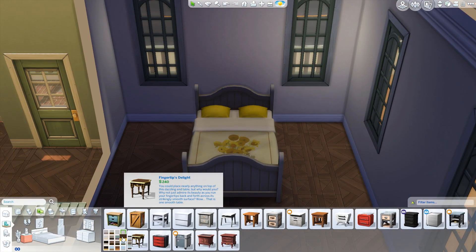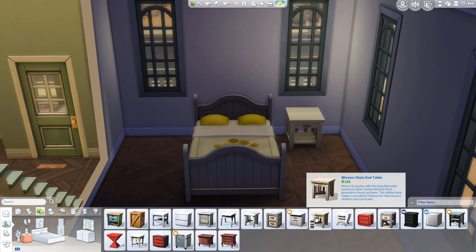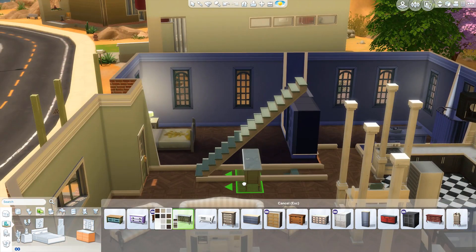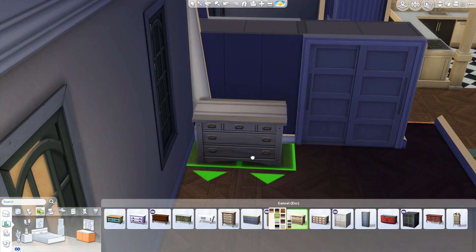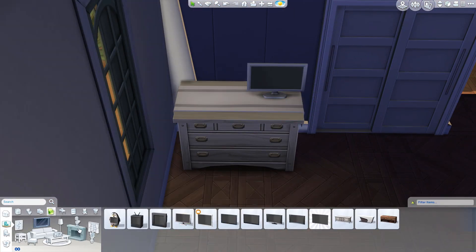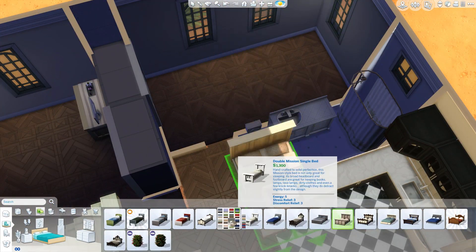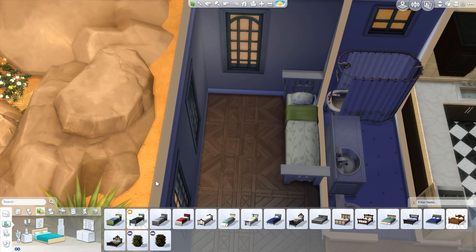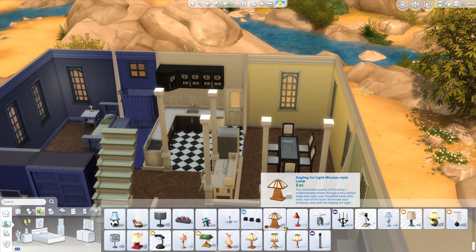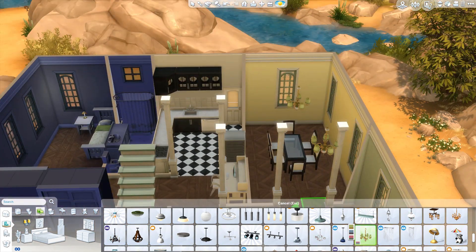So this is the master bedroom at the front of the house — right next to the living room, but only accessible behind the staircase, through a sort of private hallway by the kitchen. In the Eden family Let's Play series, their master bedroom was located directly off of the living room. But for this one I wanted there to be more of a private hallway off the back, and you can see it right there.